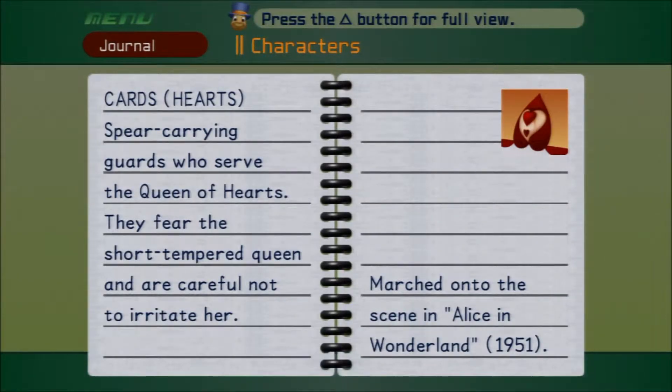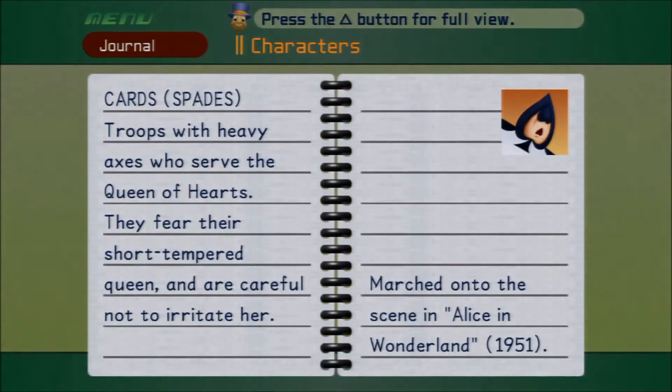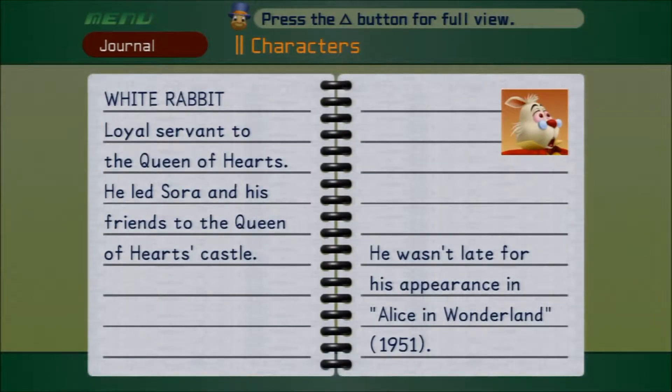Spear-carrying guards who serve the Queen of Hearts — they fear the short-tempered queen and are careful not to irritate her. Troops with heavy axes who serve the Queen of Hearts — they fear their short-tempered queen and are careful not to irritate her. Loyal servant to the Queen of Hearts, he led Sora and his friends to the Queen of Hearts' castle.